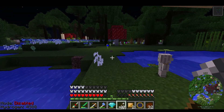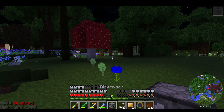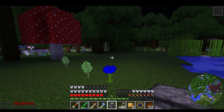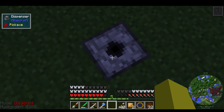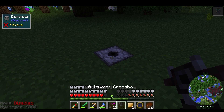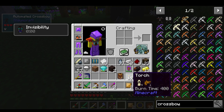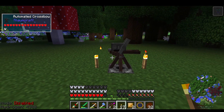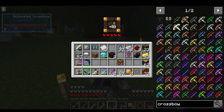We need some baddies to try this on. It's dark, funnily enough, because - you know - night. If we put that there and chuck the arrows in, let's take those two and put those in there. Grab our automated crossbow - let's do this so we can see. Very cool! Let's have a look inside - 40 arrows - it's already picked them up.